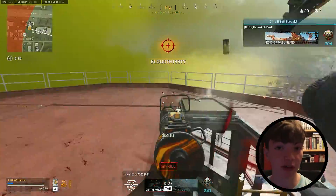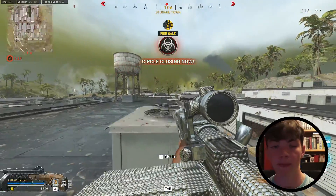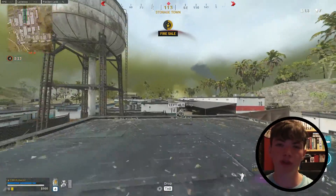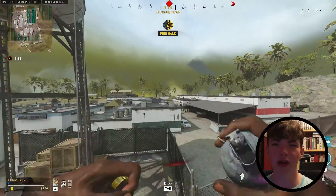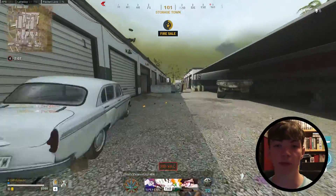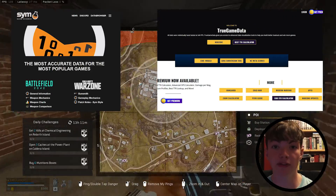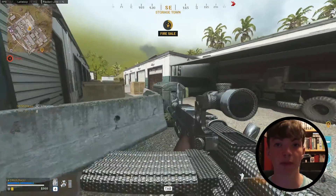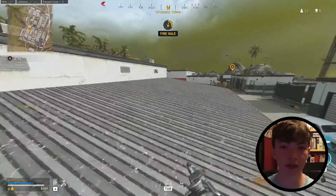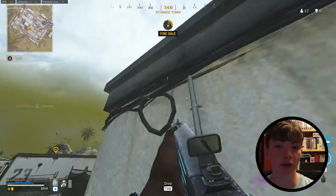The best meta guns right now are the NZ-41 and the Mark 05, or the H4 Blixen, and you can also use the KGM-40 as your AR. On websites like sim.gg or TrueGameData, you can see that these meta guns have the fastest time to kill, so even if your aim or movement is a little off, using better guns over your opponents can still win you the gunfight.